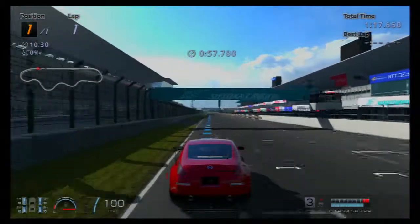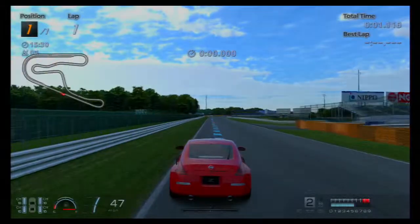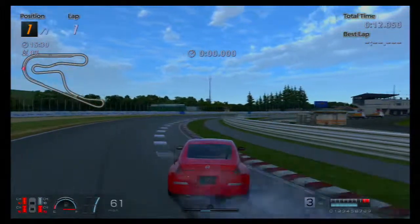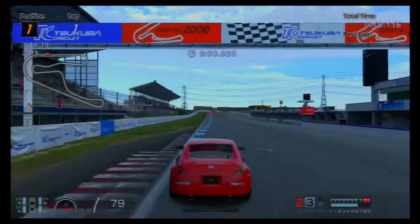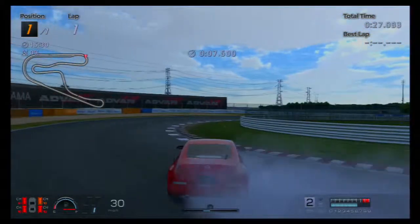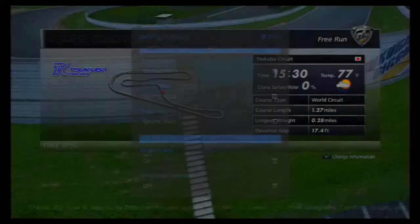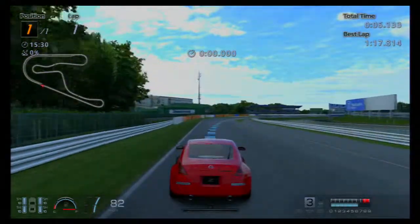Exit this track and take yourself over to Tsukuba. Today we're going to be focusing on learning how to find the right line that allows for smooth drifts, so keep the racing line on and enter the track. You can mess around on any of these turns if you want, but there's one in particular we're interested in — we've got our sights set on drifting the final sweeper corner. This corner is a lot easier to drift than it looks. Stop yourself somewhere at the end or in the middle of the straight leading up to the turn. You can switch out to sports tires and drive the turn normally to gauge what speed you need, and you can also turn on the suggested gear, which is a fantastic tool.